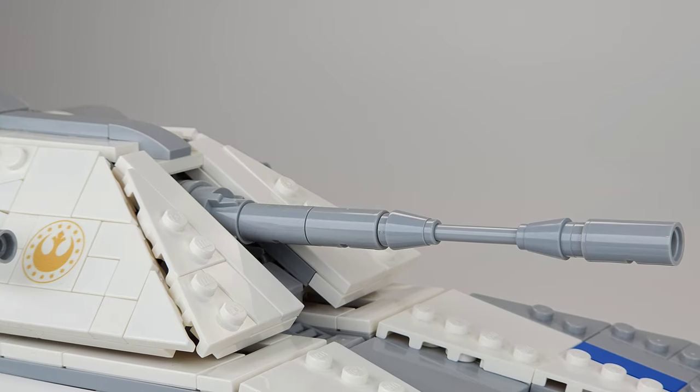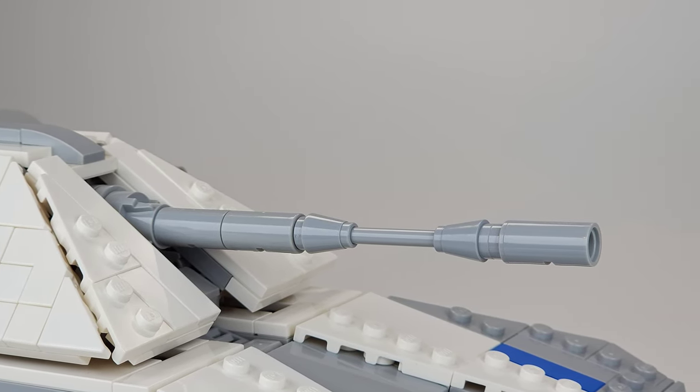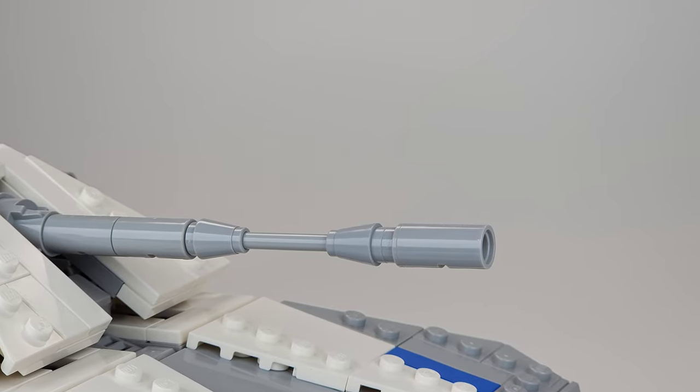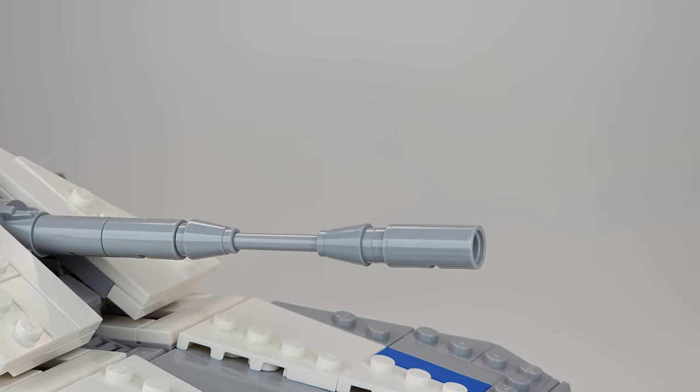there's the main gun. It's supposed to be a laser cannon so it doesn't shoot projectiles — it gets its energy from the reactor inside the tank, so the crew doesn't have to store any ammunition inside the turret.